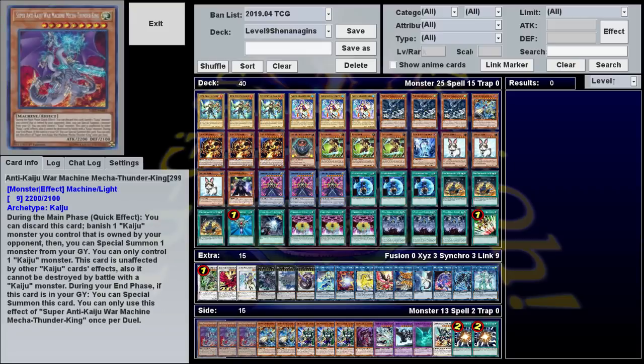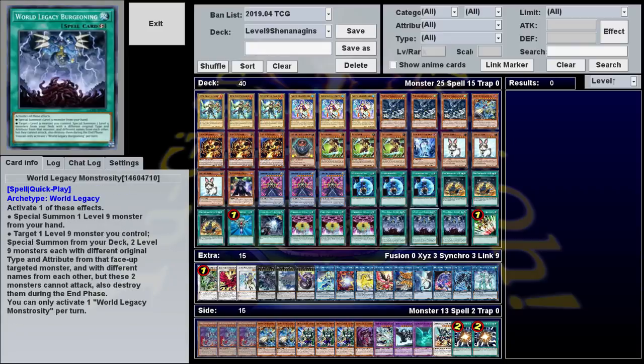The side deck I'll go over in a little bit. So this deck is kind of a weird one — it's a Level 9 toolbox made to take full advantage of World Legacy Monstrosity. This is a quick play spell with two effects: you can either special summon a Level 9 monster from your hand, or target a Level 9 on your field and special summon two other Level 9s from the deck that have different types and attributes. Those monsters can't attack and they're destroyed during the end phase.